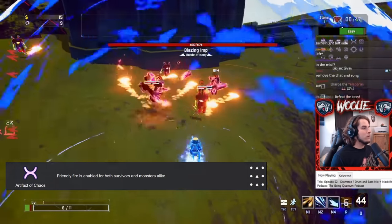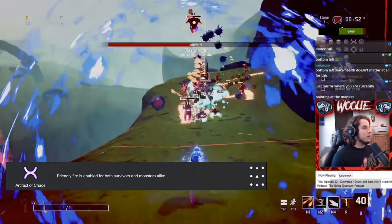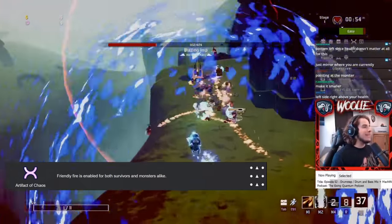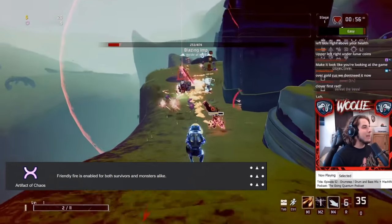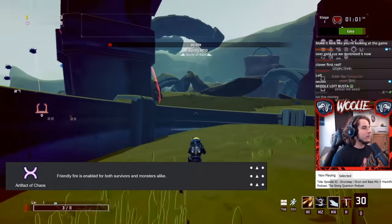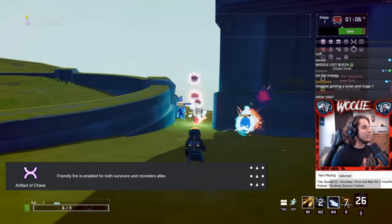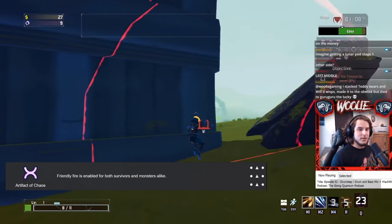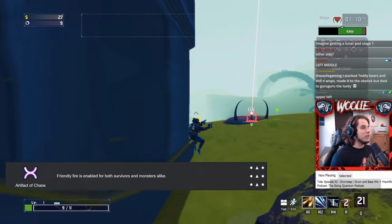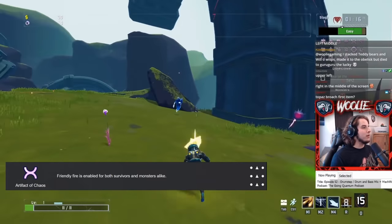First up, we have the Artifact of Chaos, which enables friendly fire for both you and monsters. Think of it as: you can take damage from anything. However, this does not mean things like your Ceremonial Daggers, turrets if you're playing the Engineer, etc., will seek you out and kill you — but rather if you are in their line of fire, you will take damage. Be wary of your Gasoline and Will-o'-the-Wisp radius, because you can definitely get careless and walk into your own on-kill death chain.